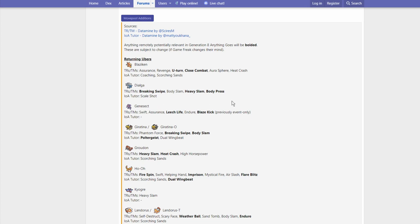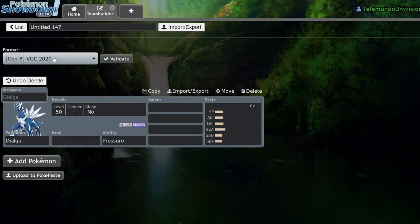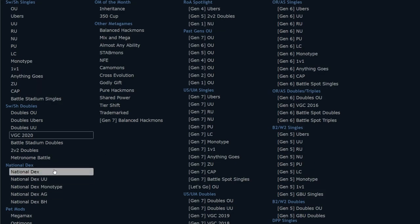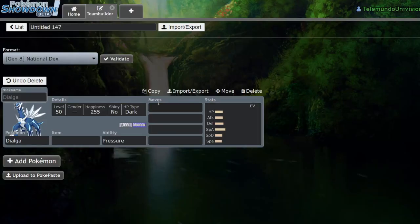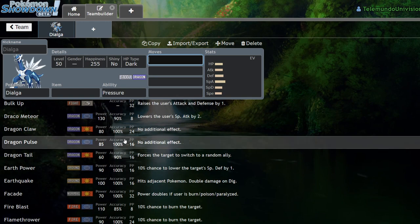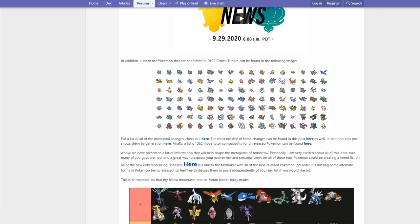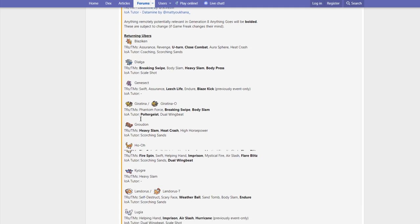Body Press is interesting because Dialga didn't really have too great a Fighting STAB before — I believe you had to run Close Combat prior, or options like Aura Sphere, Brick Break, and Focus Blast. I guess you could use its pretty high Defense stat to defend against things like Stakataka a bit better in restricted format, but I don't think it's going to make the biggest difference. Aura Sphere is probably just better because it has 150 Special Attack.